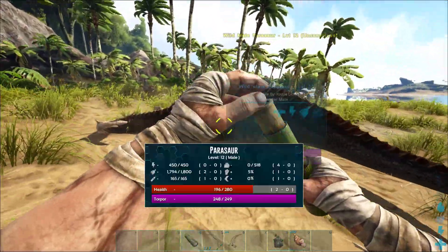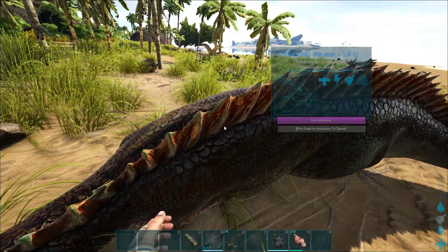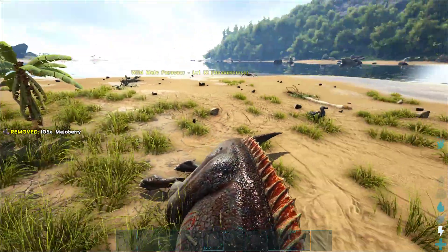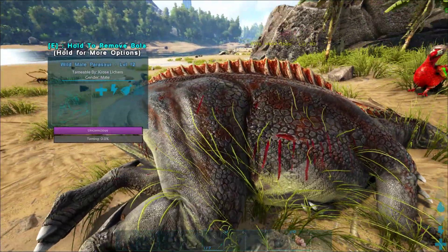Hopefully it won't take too many shots and I can knock it out before it runs away — and it's asleep already! There we go, we nailed it. This is going really great so far. Now all you have to do is go over to it, take the purple berries, put them on there, and it's going to start to tame up.